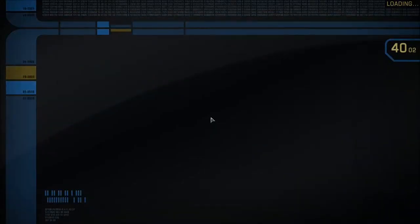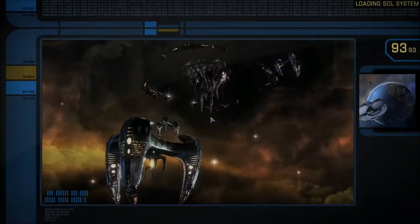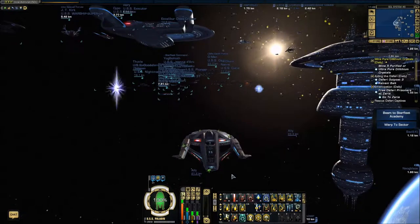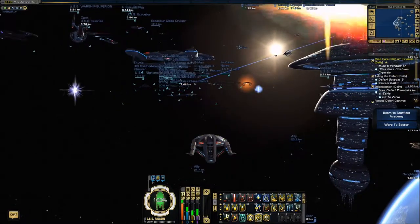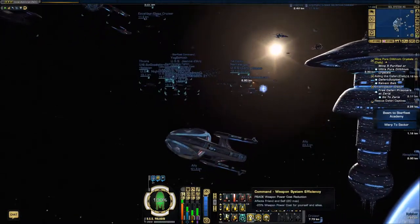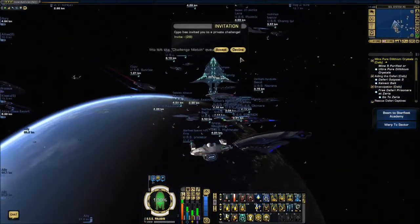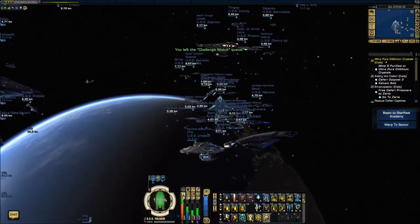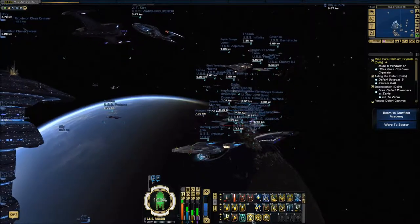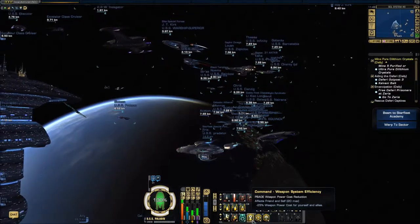Now let me go up into space just to show you what Aux-to-Bat can do. Even though I have a fleet version, I stuck with the regular Avenger nacelles. This ship is the first ship that came with the three cruiser commands, which I love. Somebody challenged me — no thank you, I'm kind of busy. But yeah, this was the first ship to come with cruiser commands.